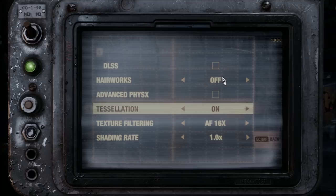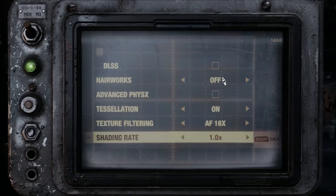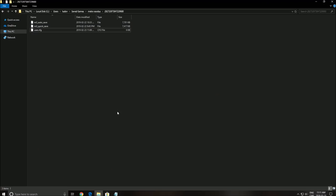For tesselation, if your card is kind of new — like 900 series, 1000, or 2000 series — you will not have an issue. But on my AMD card I was losing like 8 percent of my FPS, so make sure you're turning that off. For texture filtering, if you have a recent video card with 4GB or more, you can easily play at 16x. If you have an integrated, very old, or mobile card, go with 4x. Finally, for shading rate, just play at 1x.